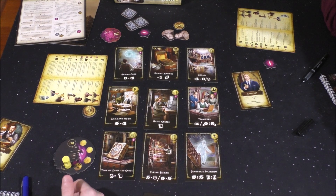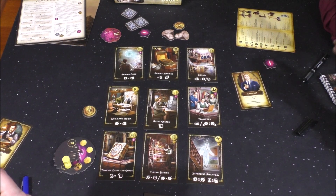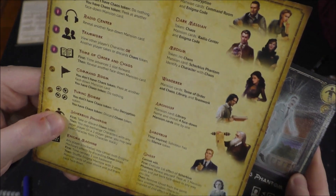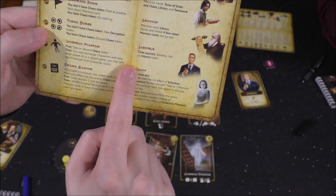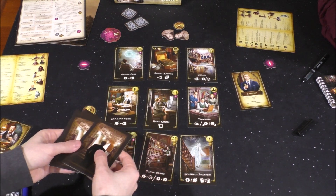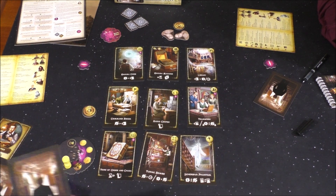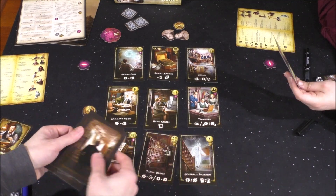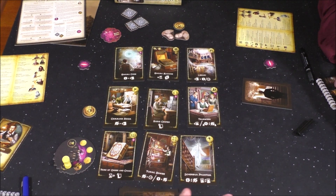We didn't get to all of the different rooms, but that's the general gist of it. The Sherbius Phantom — this one is: take or discard a chaos token, meaning if you have one you get rid of it; if you don't, you get one. Then you may exchange characters with any other player. However, in a two-player game, instead you take one from the discard pile, put the one you had face-up for all to see, then take the new one. I believe it's a blind pick from the top — they're shuffled anyway, so you don't know which card is which.